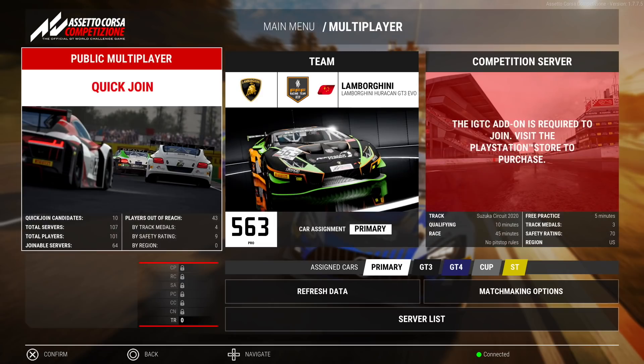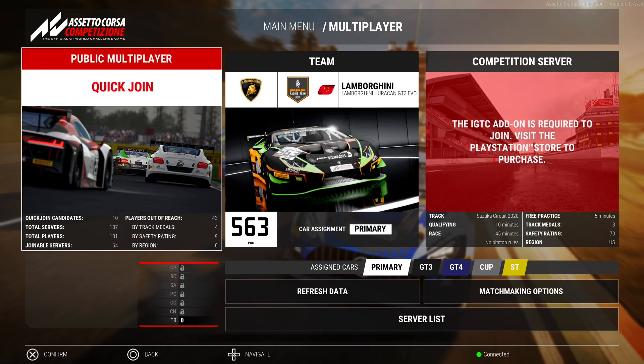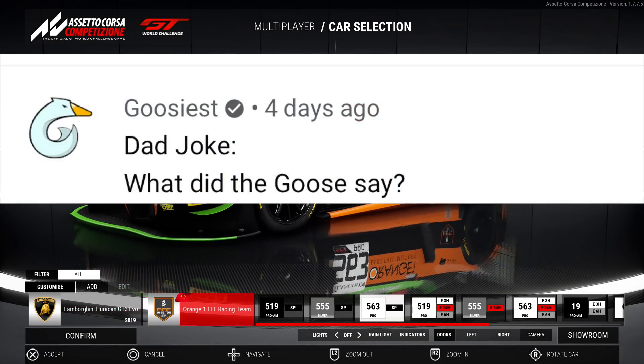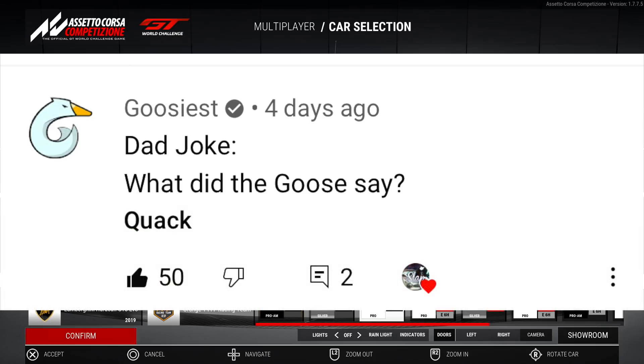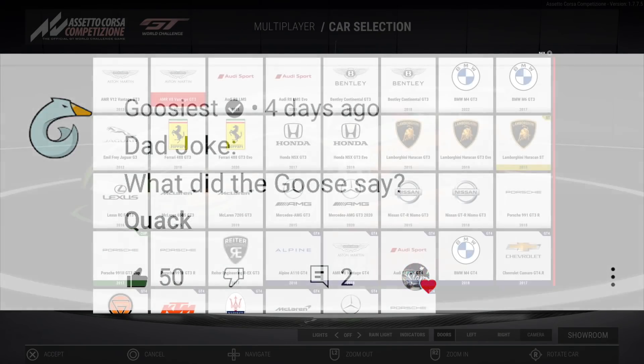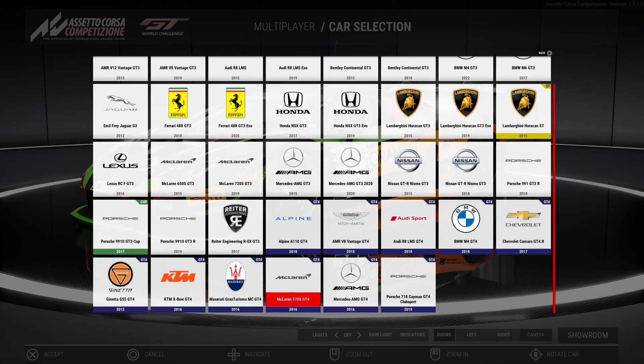Dad joke of the day from Gooseiest — huge thank you for stopping by. He goes: 'Dad joke — what did the goose say?' Quack! What the heck. Alright, we'll be diving into Assetto Corsa Competizione.